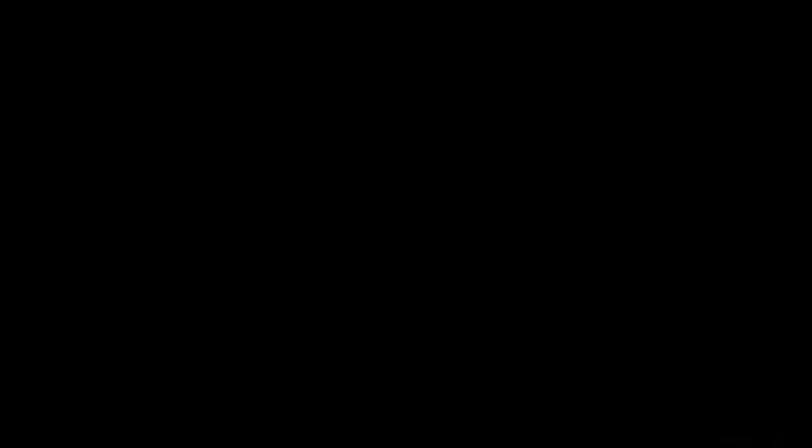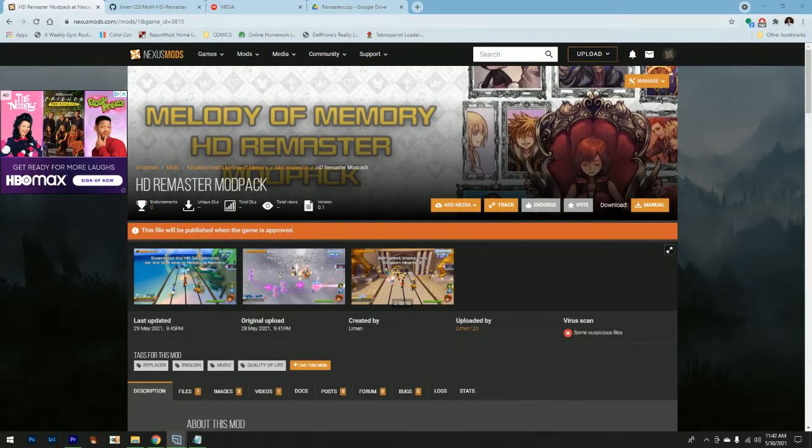Getting into the actual meat of things, this right here is the Melody of Memory HD Remaster mod pack. Basically what it does is replace the original PS2 quality songs from Kingdom Hearts 1 and Kingdom Hearts 2 with the remastered versions that were introduced in the HD collections.